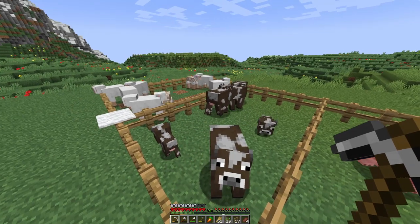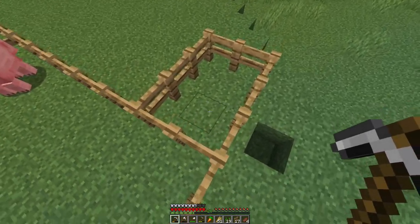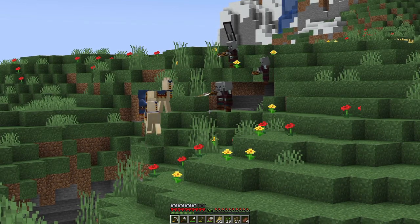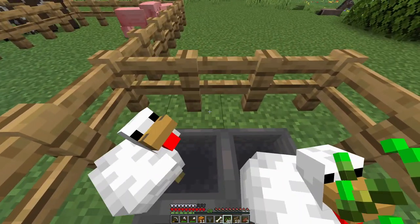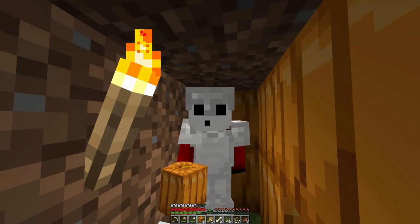Now that I have all these animals, the last one I need are chickens. They're going to go right here so I can get a ton of eggs for our main goal — the cooked chicken farm. They found my home and they're taking out my guy over there. Surely that won't be a problem for me, right? Finally found some chickens. I'm going to AFK here for a bit and see how many eggs I get from this.